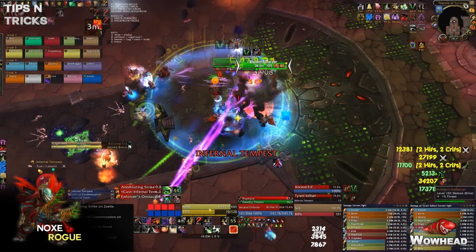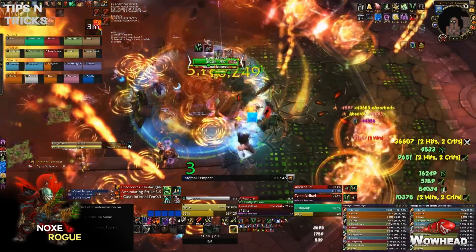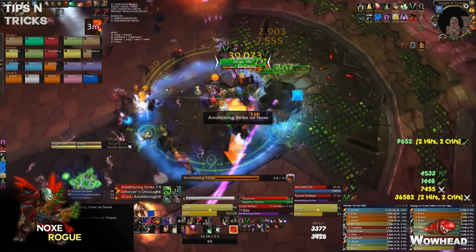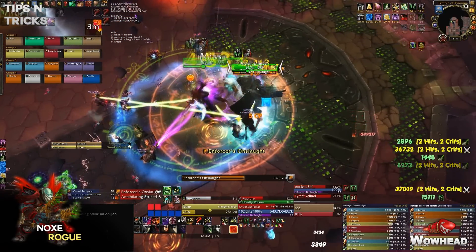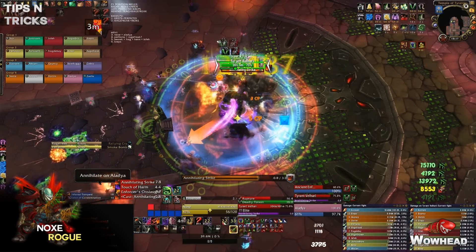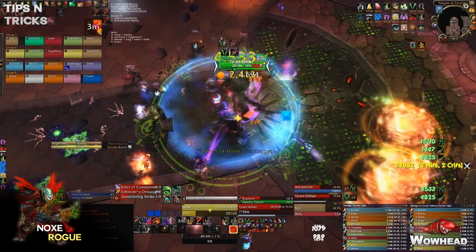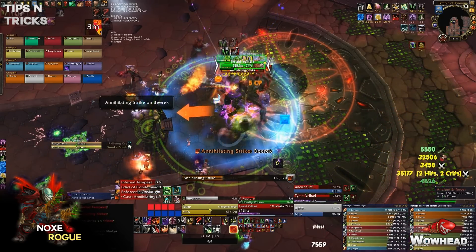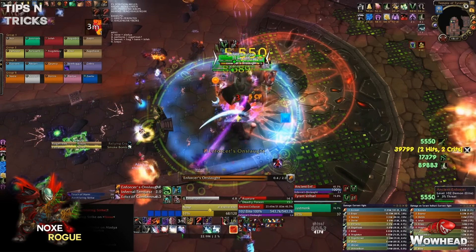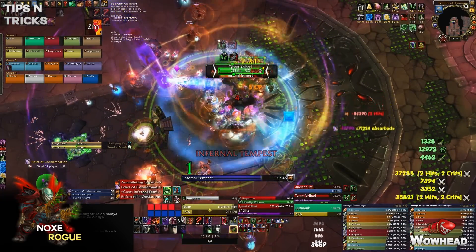Another tip for phase one: use the Infernal Tempest WeakAura linked in the description to track ticks. Stand still for the first two ticks, move to the side for the third and fourth, then move back. The WeakAura shows a number counting up the ticks and plays an audio cue — a voice counting 'one, two, three, four.' Once you hear two you move to the side; once you hear four you move back. This minimizes movement and prevents random Searing Blaze spawns from killing people.